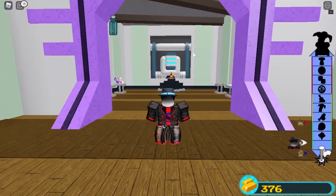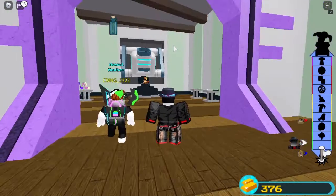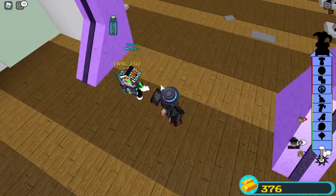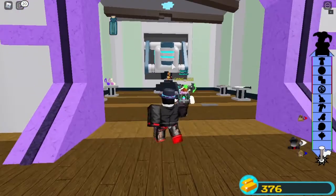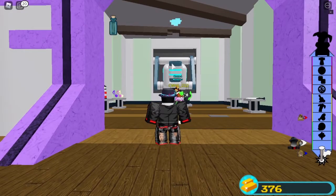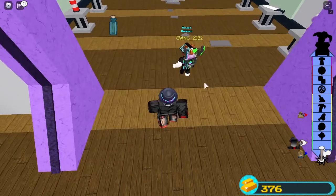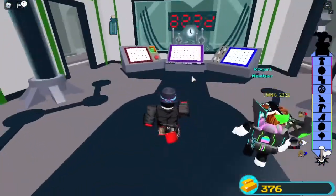And a cannon pops out. After it pops out, it will shoot a couple things into the ceiling, breaking it. So stand back right about here. And from here, after that all happens, the floor will open up.